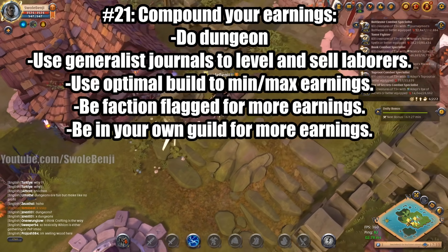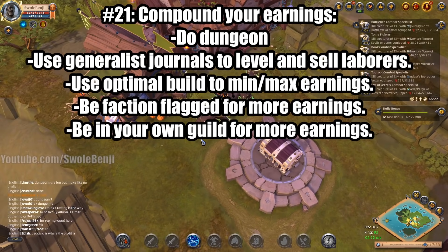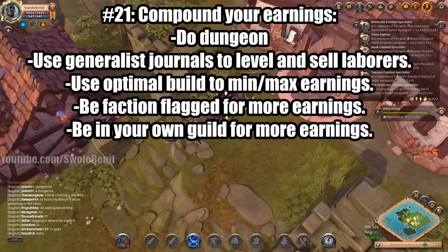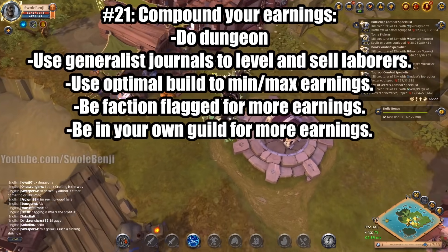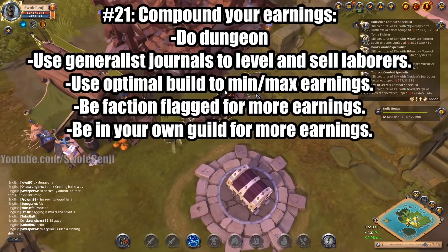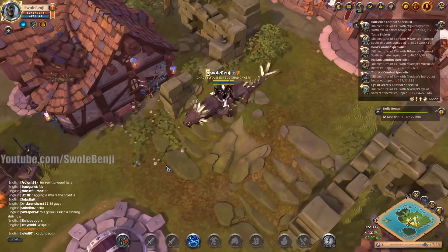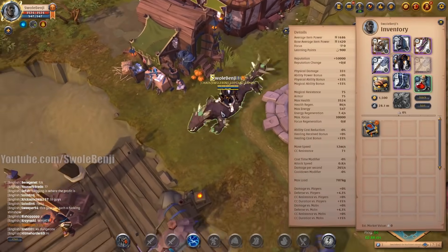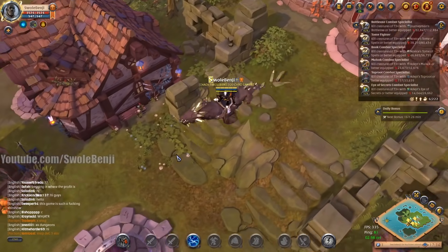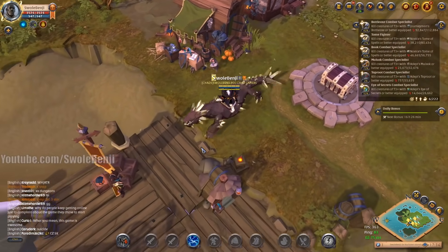Number 21 is to compound your earnings. If you're doing dungeons, use generalist journals to level and sell laborers on your personal island and guild island. Use an optimal build to maximize clear speed and earnings per hour. Be faction flagged while you do this and be in your own guild — combining all of these makes dungeons heavily worth it. If you're not compounding your earnings as a newbie, you are not generating as much silver as you could and will fall behind other players in both levels and fortune.